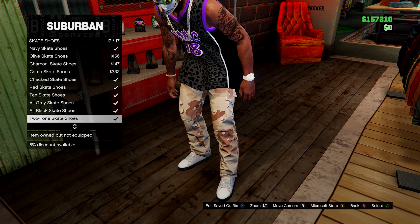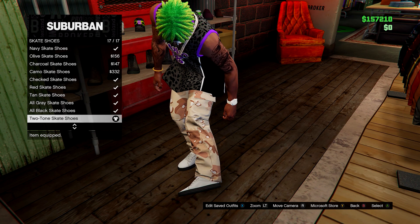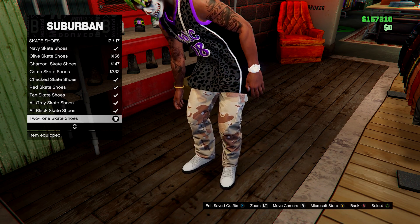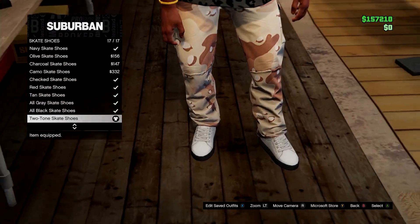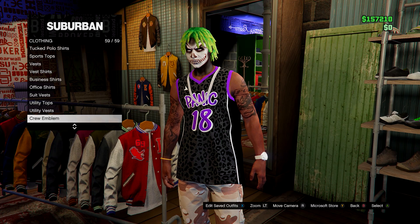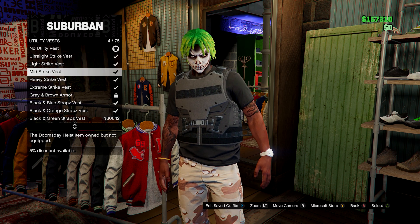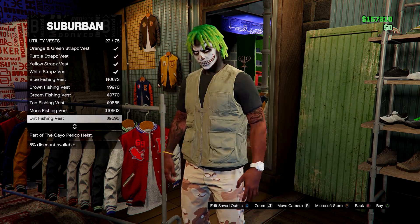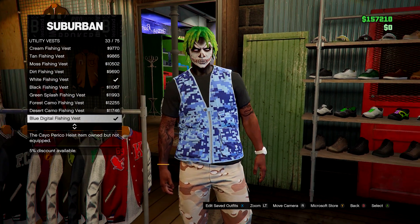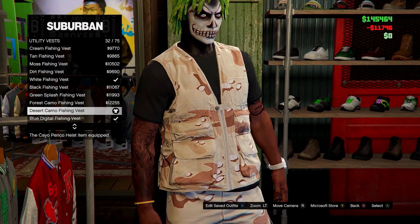On shoes, go to skate shoes and select the two-tone skate shoes. Then head over to tops, go down to utility vests, and find the desert camo fishing vest.